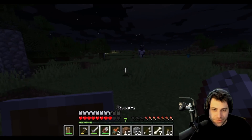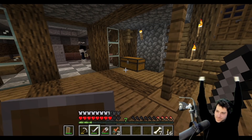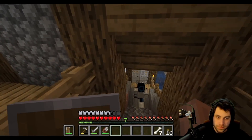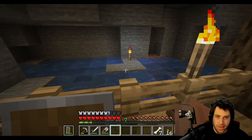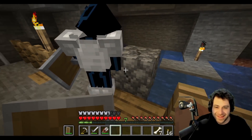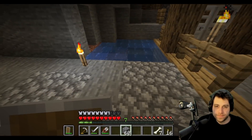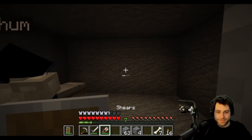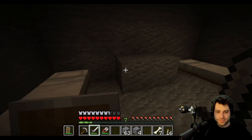They head home to craft beds. They need wood — ZChum has birch planks. They design a bedroom in the cavern, placing beds a respectable distance from each other 'like a married couple in the 1940s,' with torches as bedside lamps.